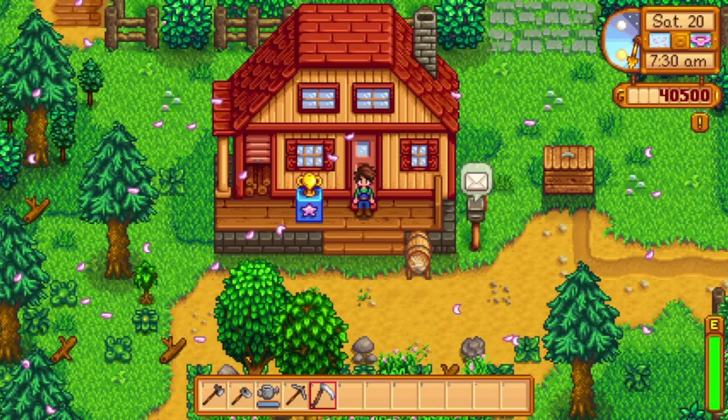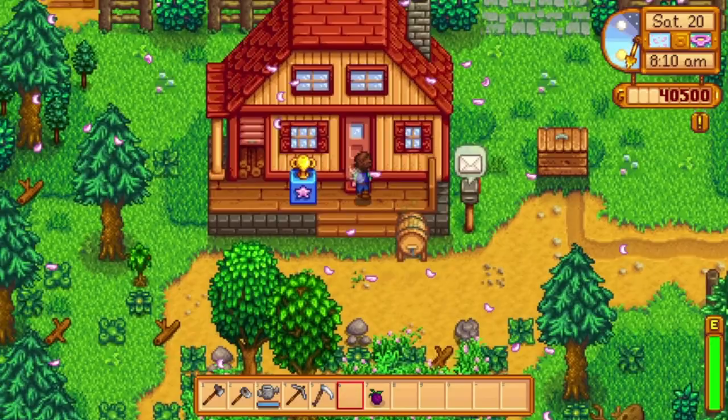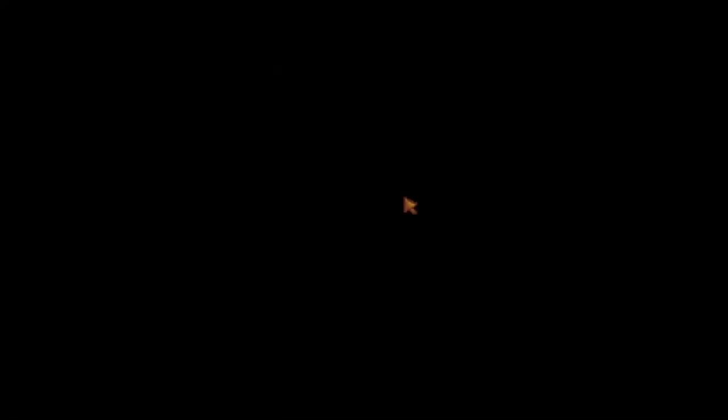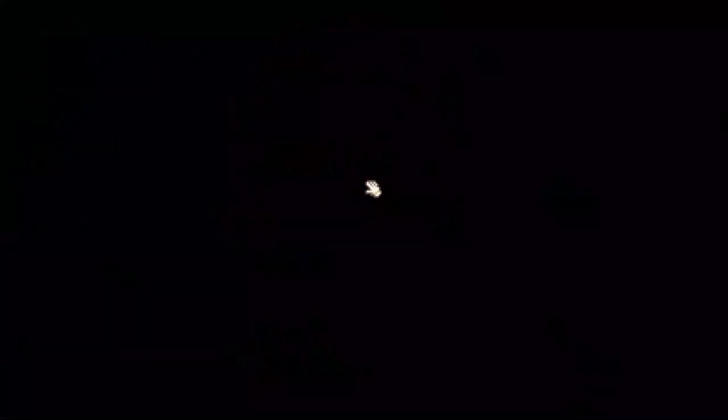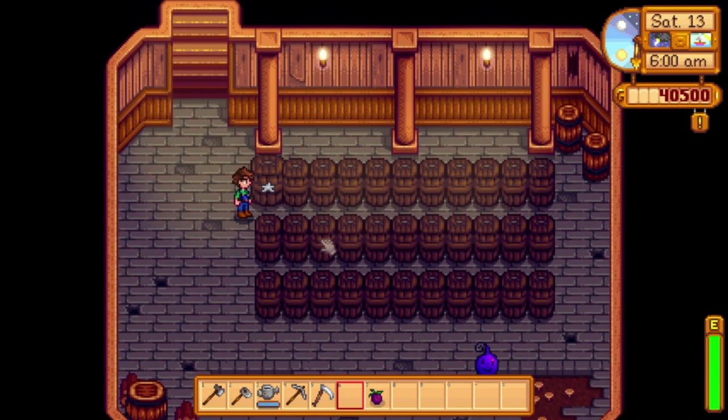For number two on the list, we have silver quality wine. This one takes a few things to produce. First, you're going to need a keg, and you'll also need some kind of fruit to make wine out of. Once you've got both of those, put your fruit in the keg and go to sleep for a week and you'll have regular quality wine. The hurdle now is how to age the wine. For this process, we need the cellar — upgrading your house all the way unlocks casks and the ability to age wine. Put your wine in there and in 14 days you'll have silver quality wine.